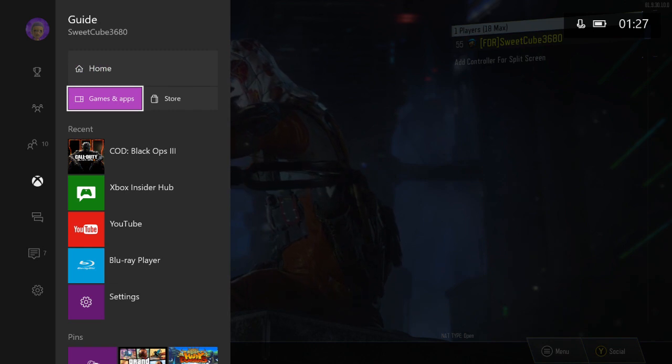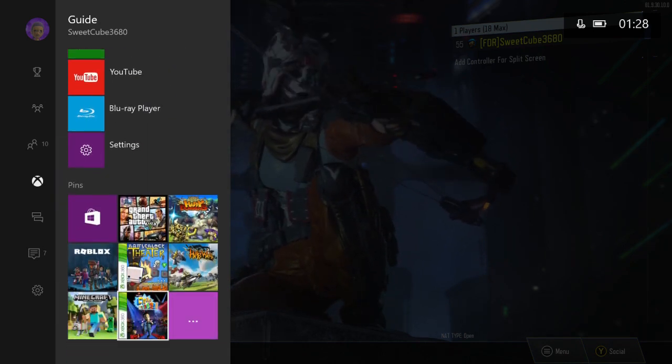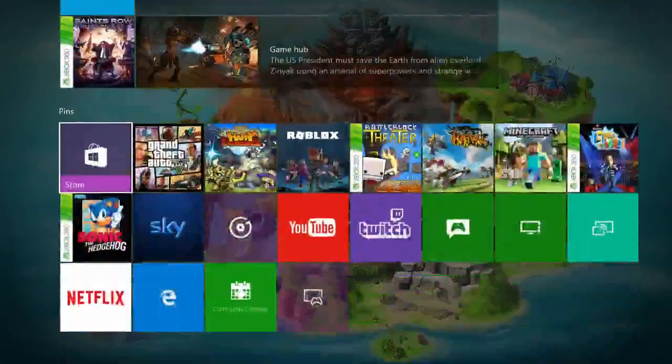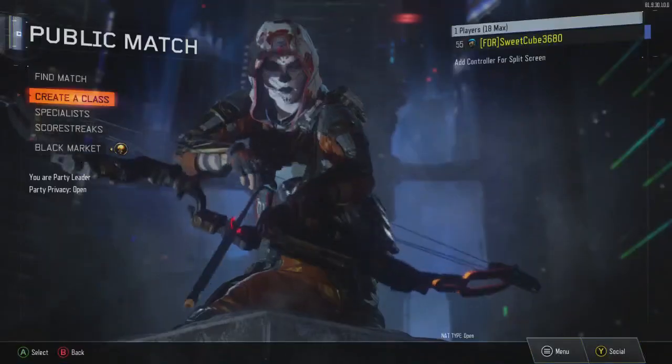You can go to the Xbox home, the store, recent games, or you can go to your pins. Here are your pins and you can expand them, go down, or move them around — nothing's changed there.